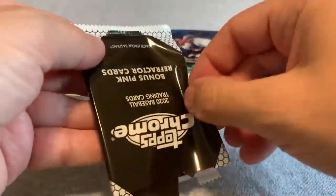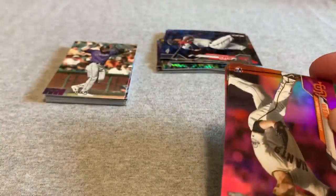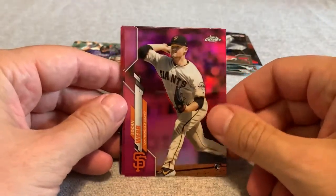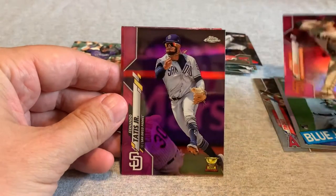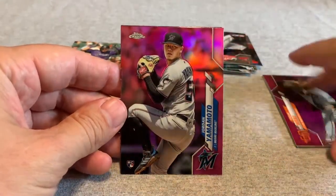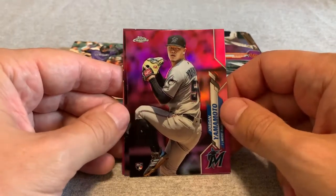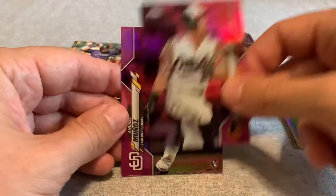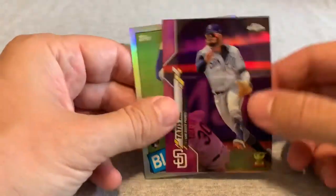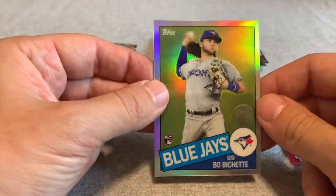I'm going to get this final bonus pink refractor card pack. We start out with Logan Webb, Tatis Jr. — that's a really nice one. And a Jordan Yamamoto rookie, Anthony Santander, and Andrés Muñoz. I like this Tatis. Always like a Trout. But obviously the best card is this Beau Bichette.